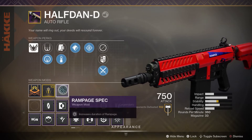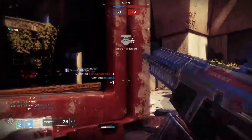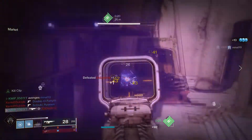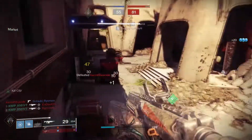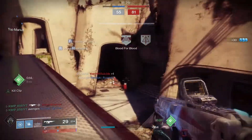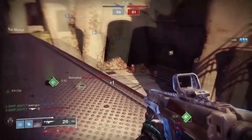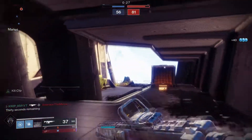For the mod I put Rampage Spec on so we can take advantage of our buffed damage even more, allowing the effect to have an increased duration. If I wasn't using Rampage Spec I would probably go with Counterbalance Stock, but with all the things buffing the stability that I have with this roll it's really not necessary. So that's the roll — it's a really really nice one. It's got just about as much range as you can find on an auto rifle while still being very controllable because of the perks, and when you do get things that buff the damage it just absolutely tears people apart.